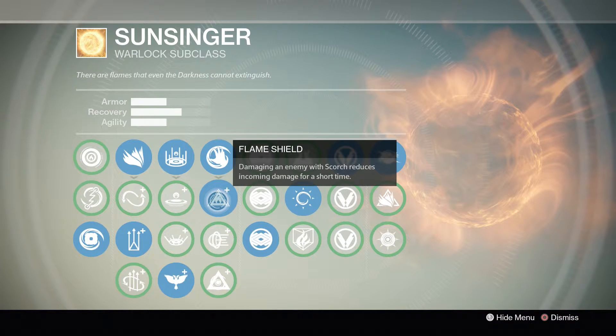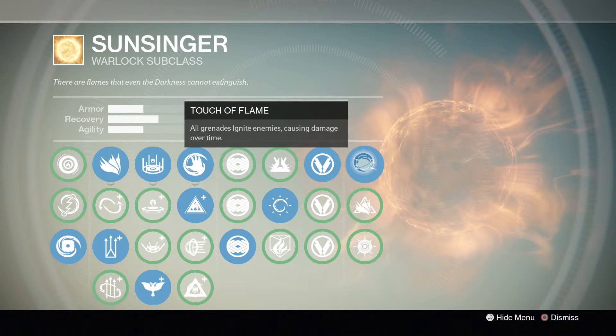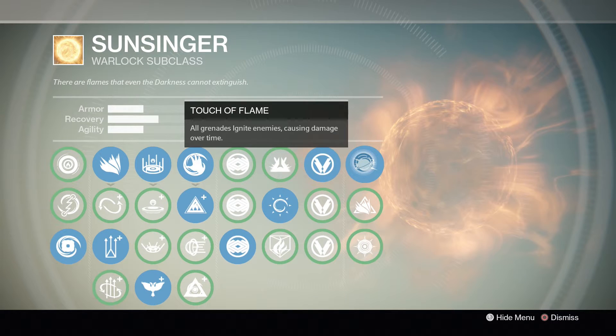Now for the fifth column of perks, I chose Arcane Force. Just because when I have this, my stats are pretty equal. For the sixth column, you want to have Viking Funeral equipped. This perk, along with Touch of Flame, makes you a Walking Thorn. If you hit your enemies with a Firebolt Grenade, it will light them on fire, and they will periodically take seven damage just like the Thorn does. In the next slot, I use Ancestral Order just to keep my stats pretty close to even, and then the last perk I use is Touch of Flame so that my grenades light my enemies on fire.